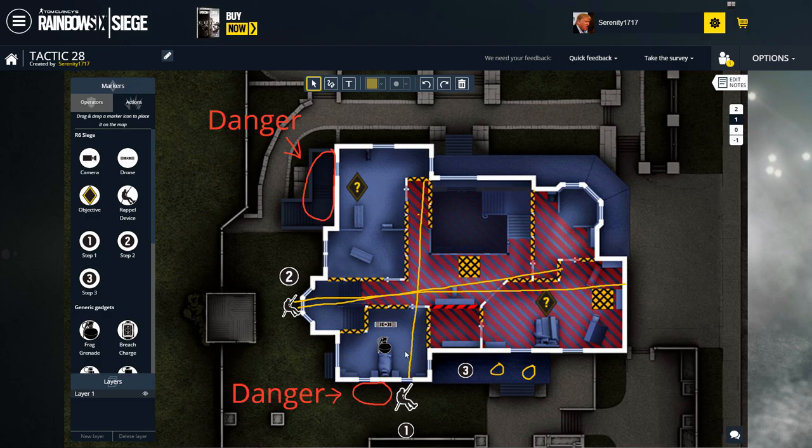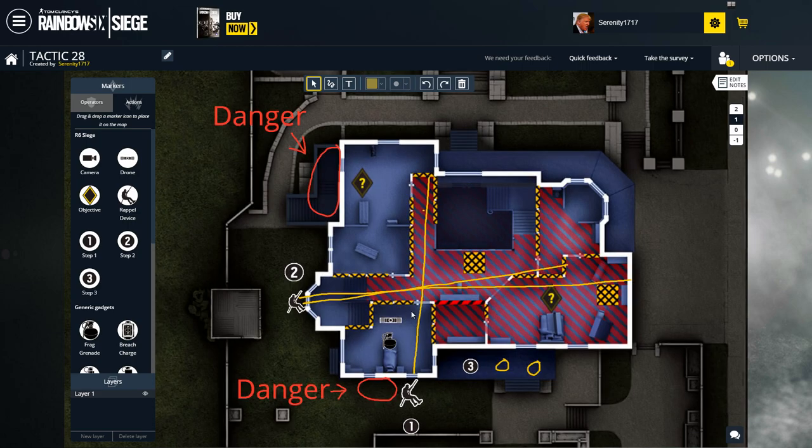Basically what you're going to be doing is taking control of kids bedroom first. You're going to be sending Sledge, or pretty much anyone that has a breaching charge — you're going to be breaching this window right here, and then sending a drone in there. As soon as the drone lands, you want to jump on the bed, and from the bed you're going to have a clear overview of the whole room. If you see someone just chuck grenades; if not, that's great — you have kids bedroom control.